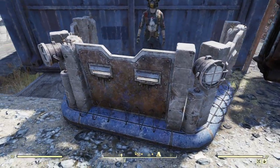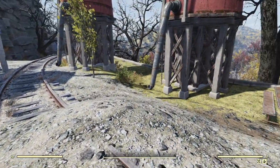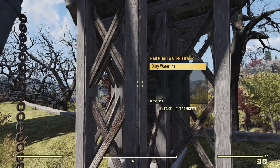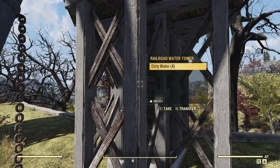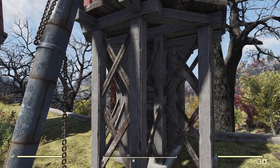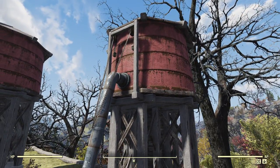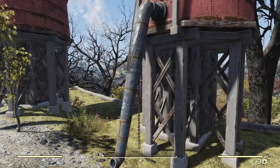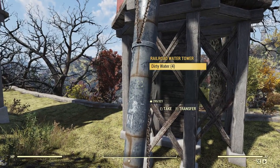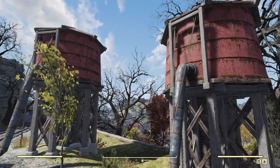We've got the railroad water stations, and these actually make dirty water — they make four dirty water at the rate a general water purifier works. They look good, and you can place down as many of them as you basically have budget for. Each one makes four water — two at a time. I've been hoping for a boiled water or dirty water manufacturer for a long time.